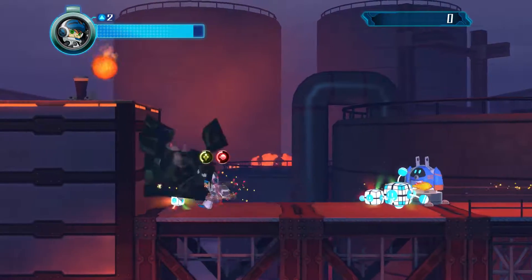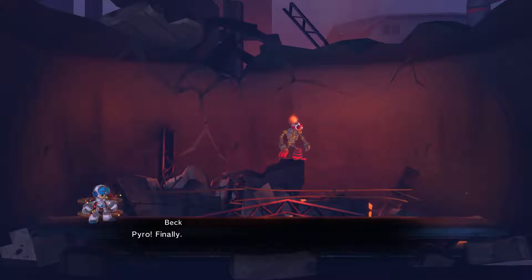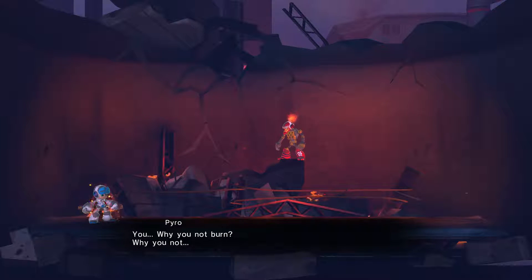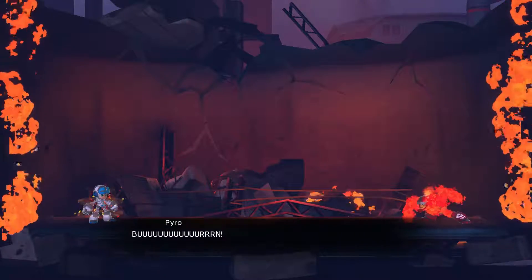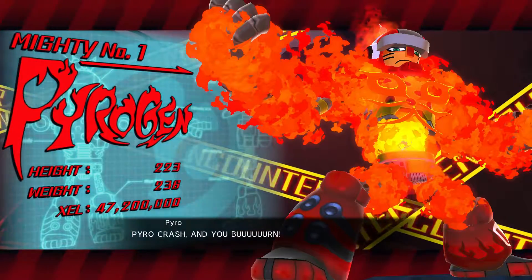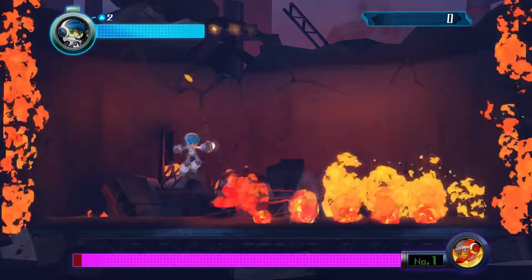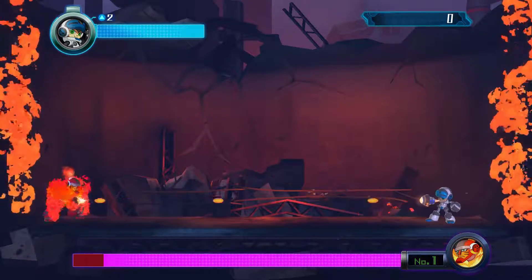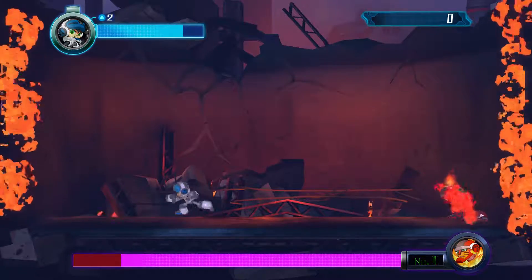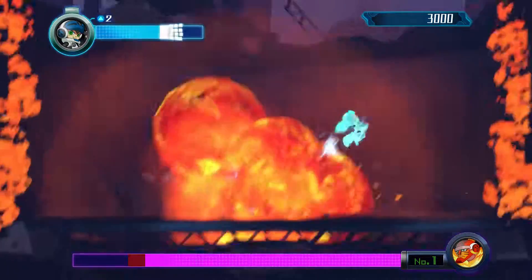I have another buff and I have no idea what it is. And here's the boss fight — Pyrogen. He shielded up... okay, so those are two of his attacks so far. I'm sure he has one more. And that's his third attack, so that's probably all of them, or he might have another.